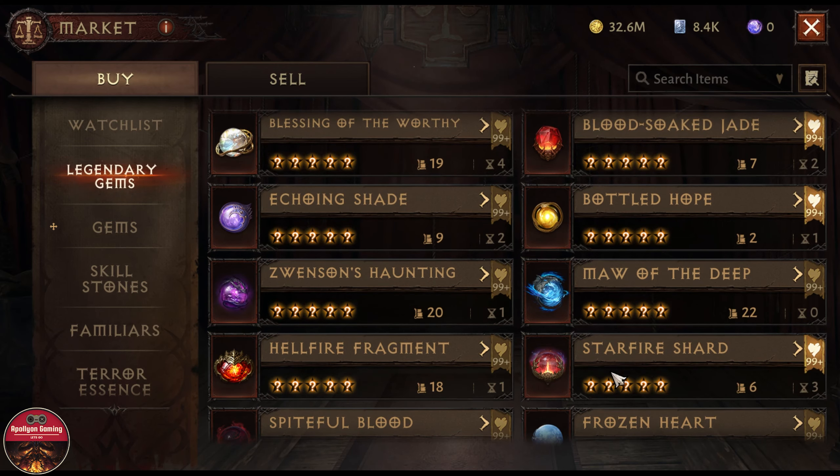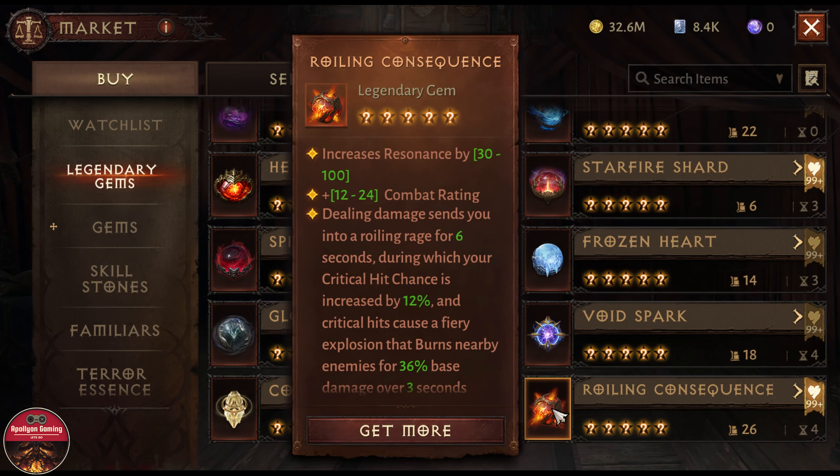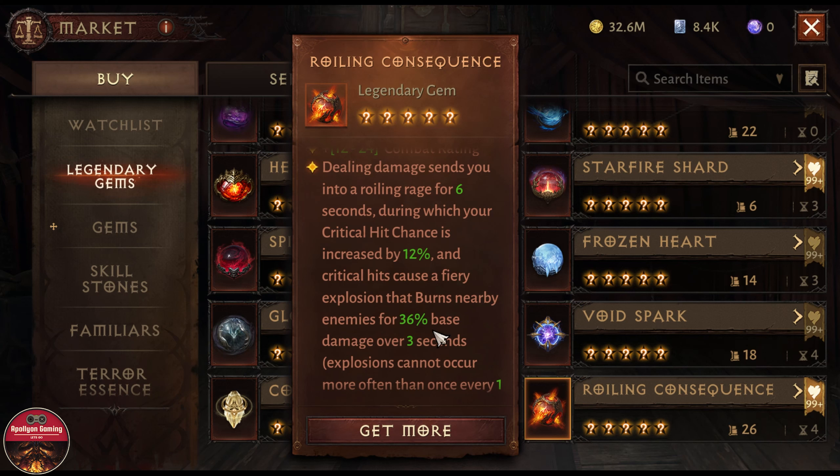The next one — I'm not sure if you guys can guess — maybe some of you are thinking it's More of the Deep or maybe something else, but it is none other than Rolling Consequence in my opinion. Hands down this gem is very powerful. It can give you critical hit chance and it can also do explosion damage which deals 36% base damage over 3 seconds, and in that duration it will also burn your enemies — which is really strong.